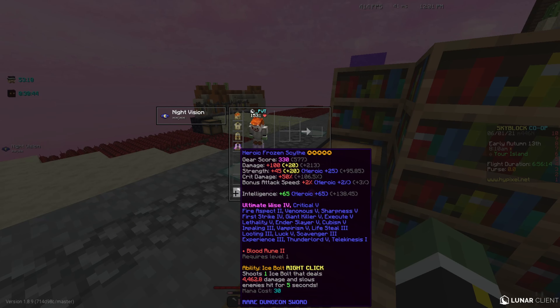If you're running berserker with a flower of truth — mine is only 2 star — you can quickly switch to the frozen scythe, slow down the enemy, switch back to flower of truth, slow down the enemy again, switch back to flower of truth, slow down, flower of truth, slow down. It is really overpowered.